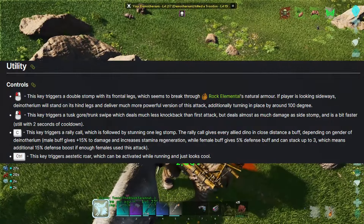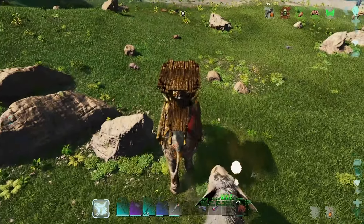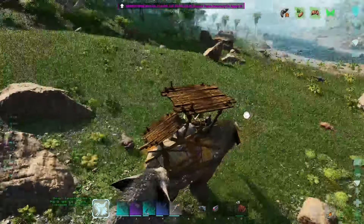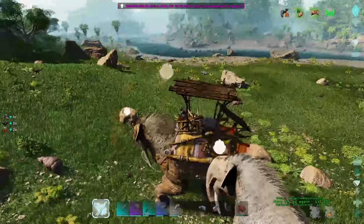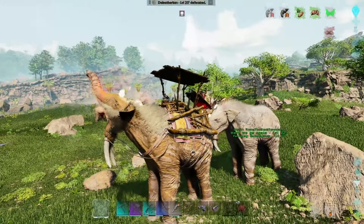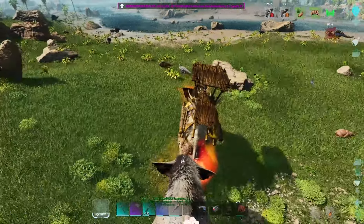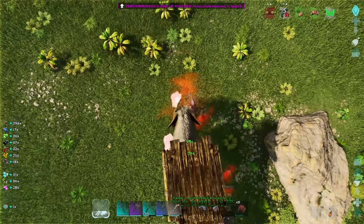Left click. The basic left click is a double stomp attack, which does respectable damage and can ignore rock elemental armor, which is kind of neat if you have these things on a map where there are rock elementals — of which, currently outside of maybe Svartalheim, there are not. However, if the player is looking sideways from their camera when on the Deinotherium, the Deinotherium will instead rear up on its hind legs and bring its full weight down on its target, turning to do so as needed. It actually has pretty good tracking on that, and this is a much more powerful version of the left click attack, but it can be a little bit of a pain to trigger on command. You may want to practice with it a few times, but it does hurt.